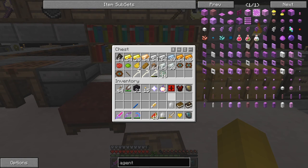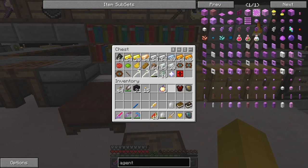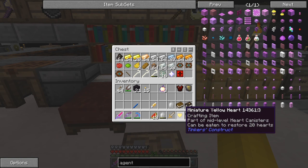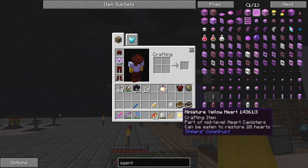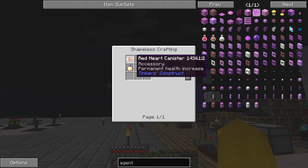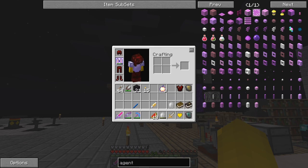Let me put the divination symbol here - I want to activate that next time. I've also got a yellow heart. With a yellow heart you can make a yellow heart canister - let me check the recipe. We need a red heart canister, a miniature yellow heart, and a golden apple - a notch apple. We've got plenty of notch apples. We haven't got any more red heart canisters yet, but we'll get one and then we can get our first extra heart.